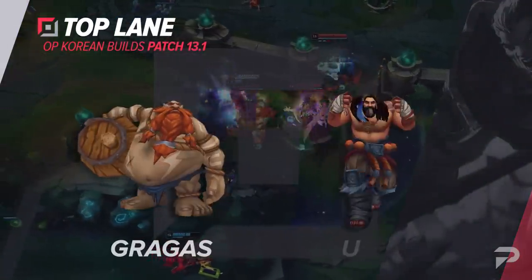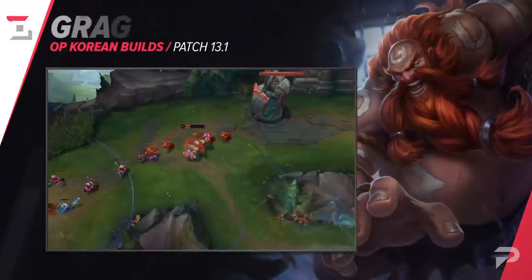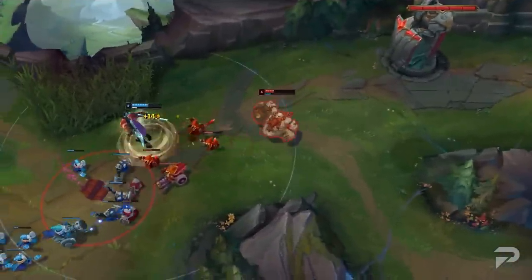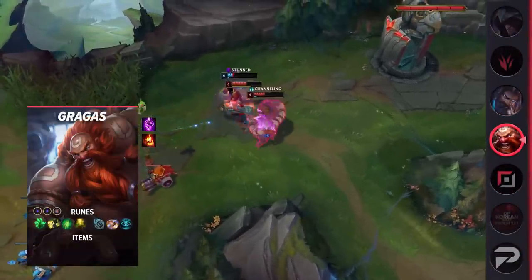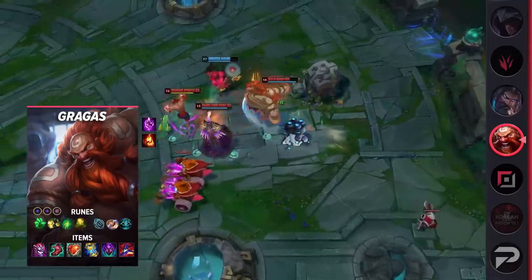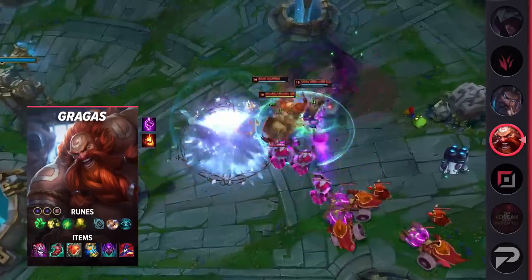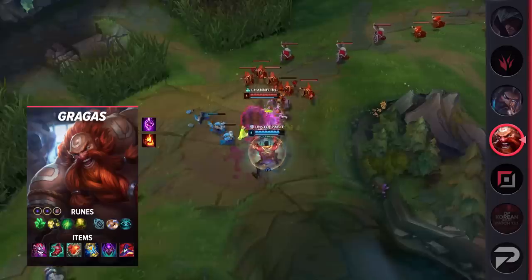First off, let's talk about a Gragas top build that's gaining popularity. It's a mix of tankiness and damage that really adds some notable kill pressure to his gameplay. You'll want to run Ignite with this setup, as your ultimate can help you escape from most ganks. Otherwise, if your opponent is low, you can aggressively look for a trade in the 1v2 — you might even be able to kill both enemies or take one kill and still get away.